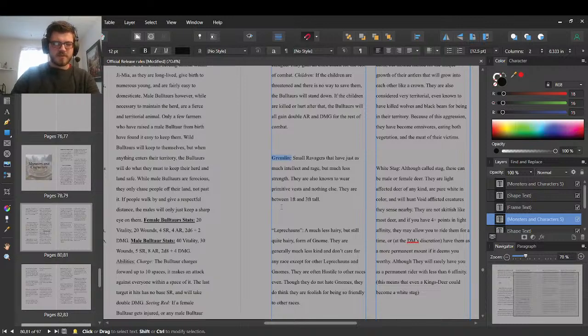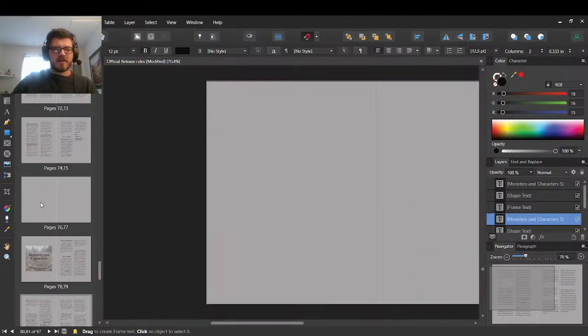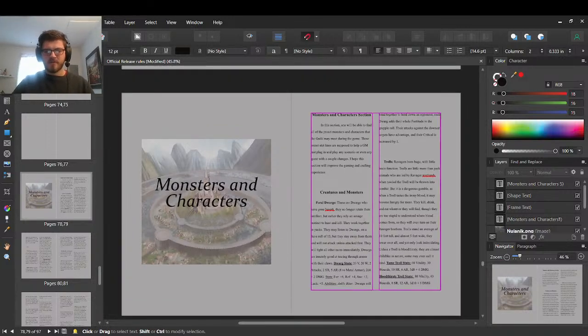Basically, all I'm doing right now is working on making monsters and combat encounters for the players. My goal with Guilds is that I want it to be an easy process for people to create scenarios and encounters — a lot of pre-made things, but slightly randomized. I'll just kind of go over what I mean. I have a system where you roll a d20 and follow the encounter table.